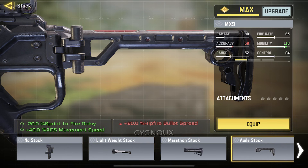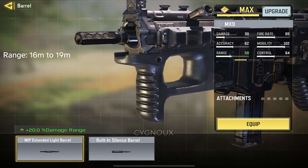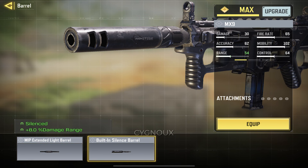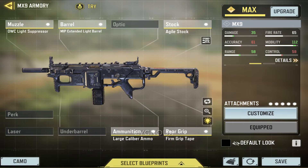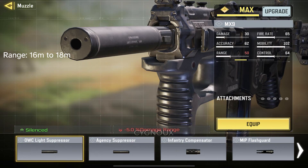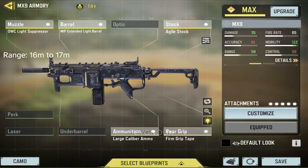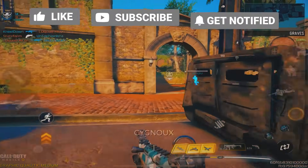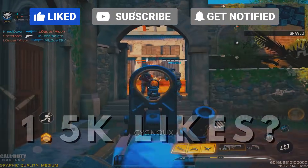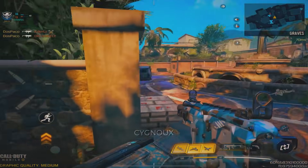The next important attachment is the Extended Barrel, which extends our effective range from 16 meters to 19 meters. I don't recommend the Silencer Barrel — if you want sound suppression, use the Light Suppressor instead for 18 meters of effective range. The Agency Suppressor is also an option, but recoil control isn't needed and it only gives 17 meters of effective range, which isn't worth it.